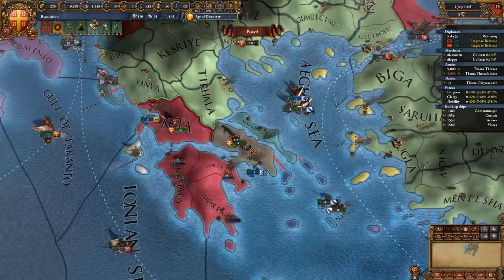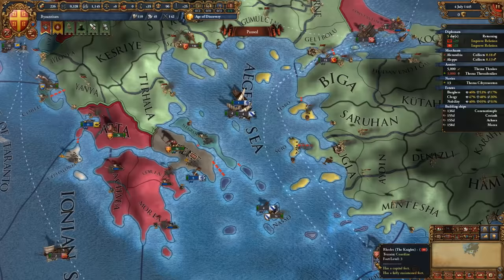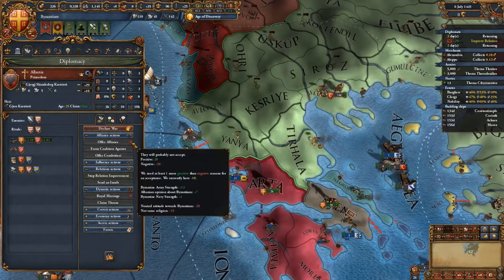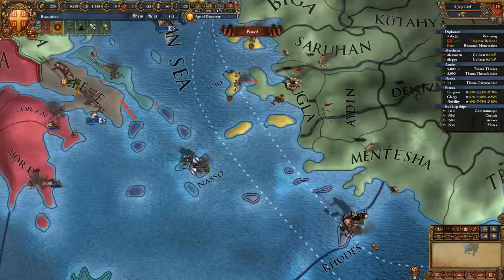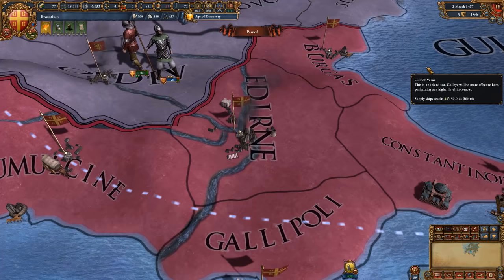Make sure you make this a full core, of course. By now you should be able to get the alliance with the Knights, and probably a little bit longer for the alliance with Albania. The Knights are going to be the most important part, however, since the Knights' fleet is going to be what we really need.